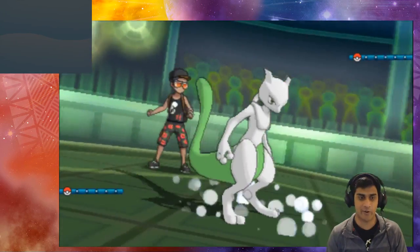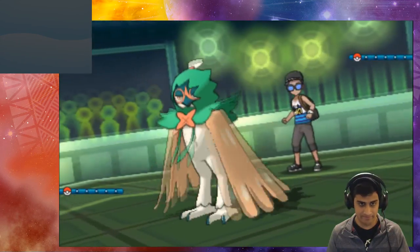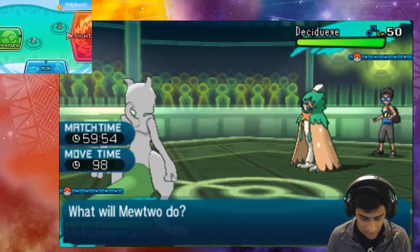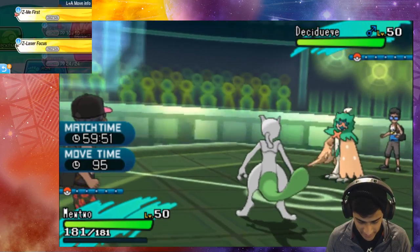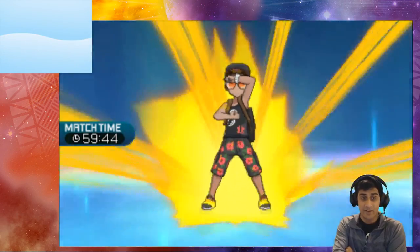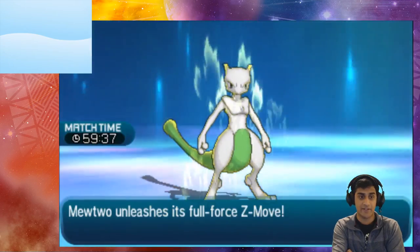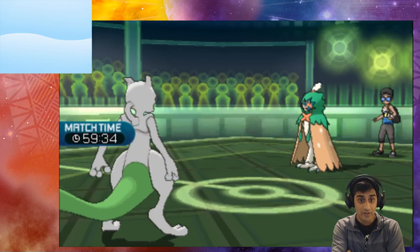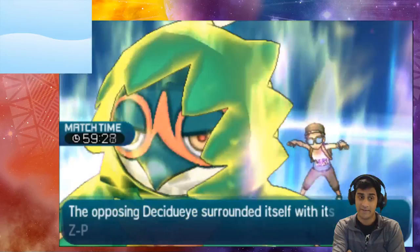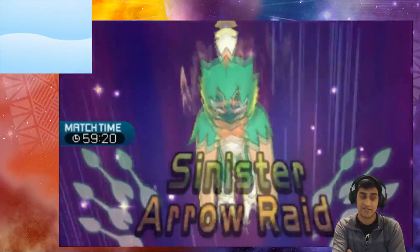The battle is underway — Decidueye and Mewtwo are out and ready to go. We're going to activate Sinister Arrow Raid on Decidueye while activating Z Me First on Mewtwo. Both Z moves are selected. Mewtwo is ready to copy — and it failed! So you cannot copy a Z move. It seems the Z move did not register as something Me First can copy. Sinister Arrow Raid hits — GG.